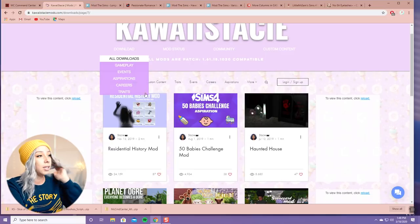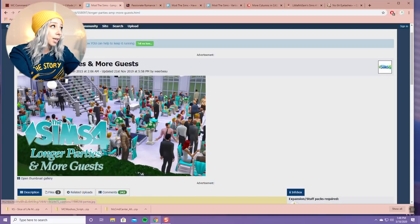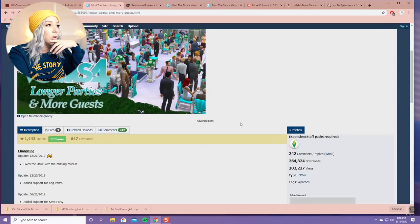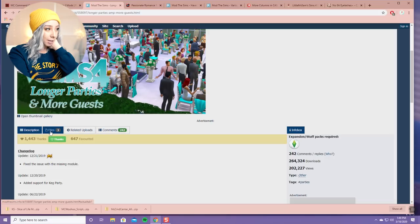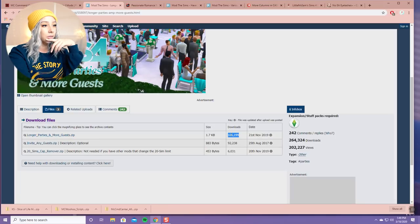The third mod I'm going to show you is Longer Parties and More Guests. This takes away the timer on events and also removes the cap on how many Sims you can invite, which is really nice. In order to download this one - I'll link the page below - you scroll down, click the Files box, and you'll most likely want the top file which has the most downloads and combines both options. Click it and it automatically downloads to your downloads folder.